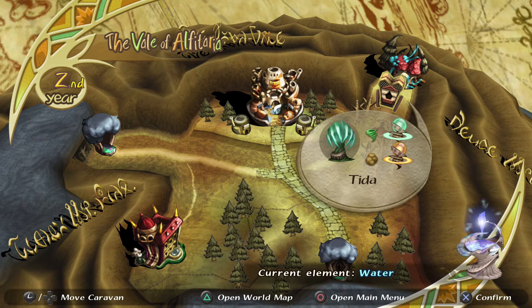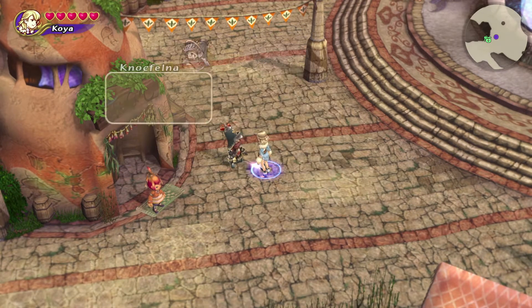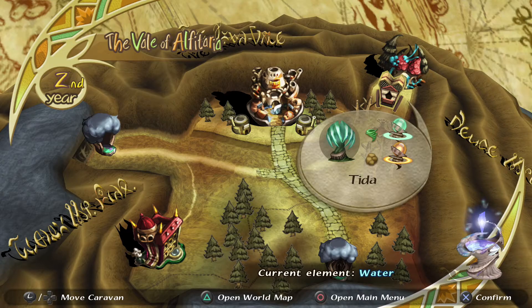If you haven't visited the capital city yet, you should probably do so. In the capital, you can get prepared for the dungeon, but you're also going to want to talk to a Lilty named Noc Felna. He wanders around the city, and he has three different things that he can say, but they're kind of random, so you may have to spam him a few times until you see them all.